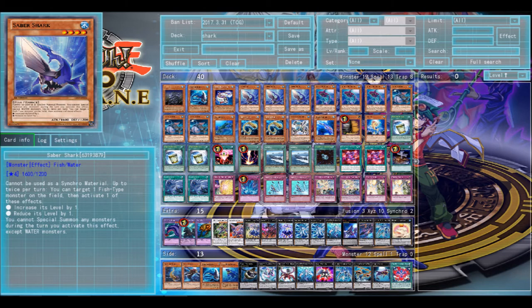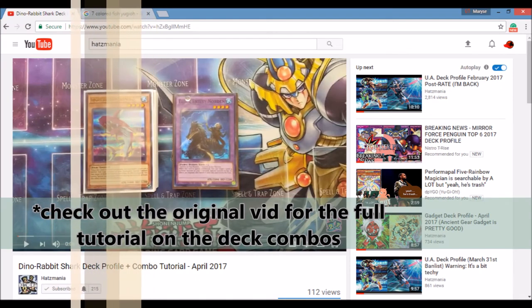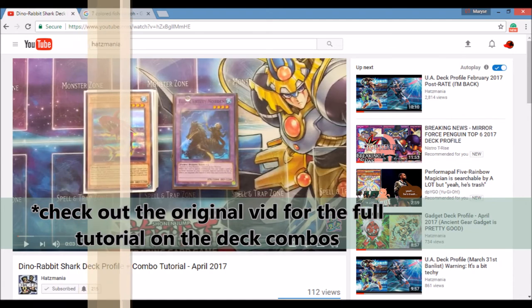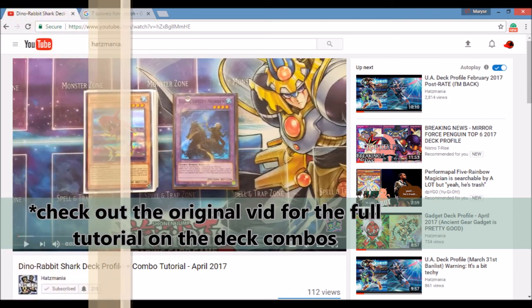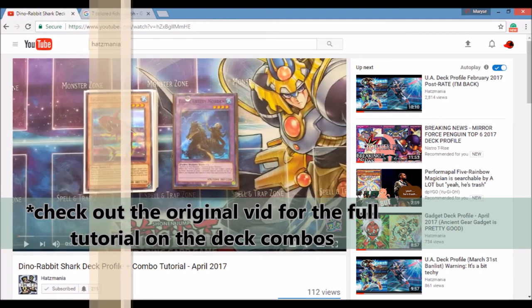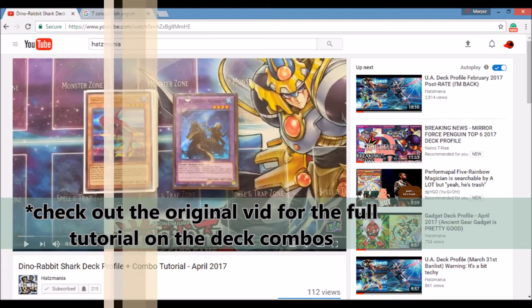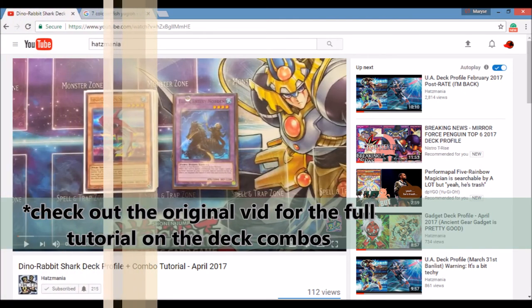I started out with original sharks and honestly they weren't that fun. I thought they would be better — I didn't see Silent Angler as much as I thought I would, and the deck is kind of lackluster. But I was watching a Hats Mania video — I'll leave his channel in the description — and he did a deck profile of how he played Shark and Dino Rabbit mixed together. I found it real interesting, and the thing that really got me is the fact he was playing 7 Colored Fish. After that I was like, okay I have to try this out. So I mixed it up myself, but I will leave the original link in the description.